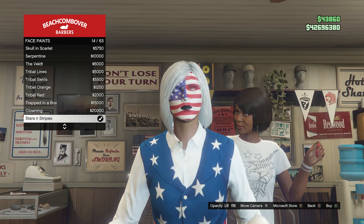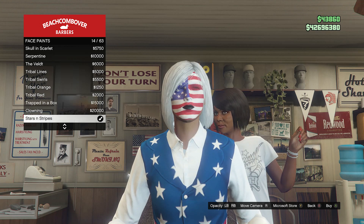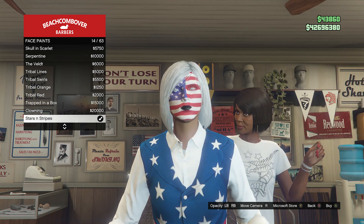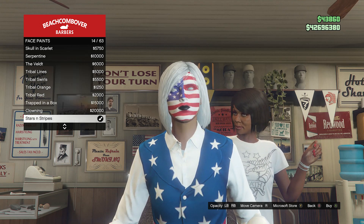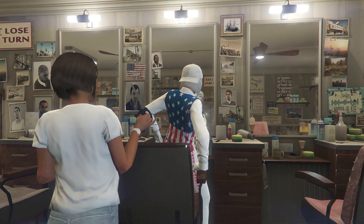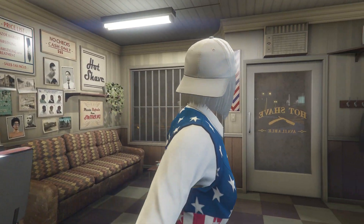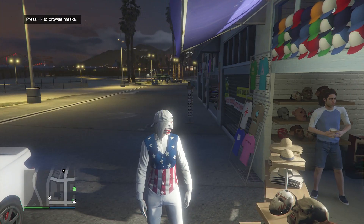After you equip this face paint, you can adjust your opacity — if you look at the bottom right-hand corner it's going to say press LB or RB to either lighten or darken your opacity, so do whatever you want. Once you equip the Stars and Stripes face paint, go ahead and back out of the barber shop.